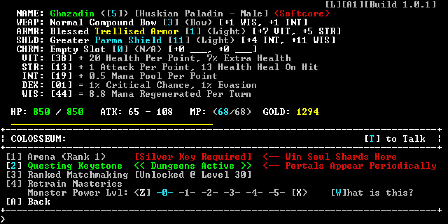Let's go to the coliseum here for a minute. You'll see here that we have a couple places we can go to. Questing keystones take you to dungeons with very difficult and deadly enemies. The ranked matchmaking doesn't really seem to do much other than give you a chance to gain gold and experience. But the arena, where we can just choose to fight a random battle, requires a silver key. We will go up in rank, and every other rank will give us a soul shard. So if we're trying to get a bunch of crafting material, we can go through that and try to win that stuff.